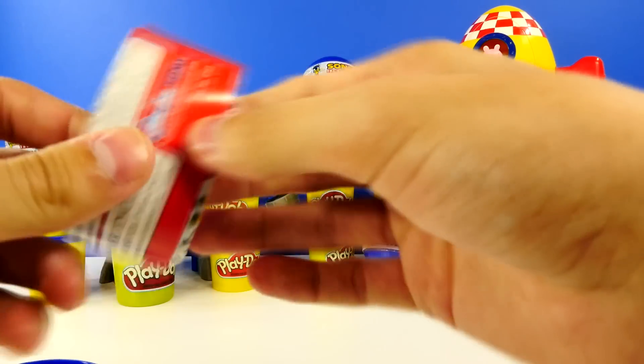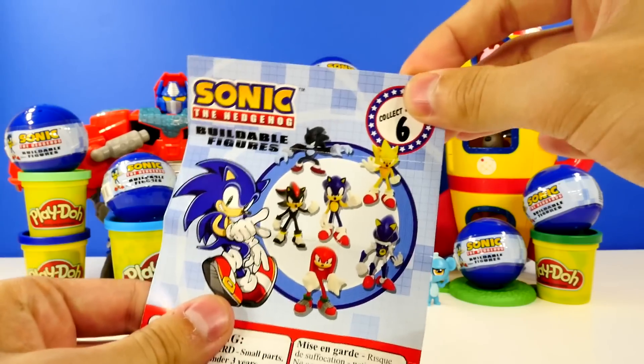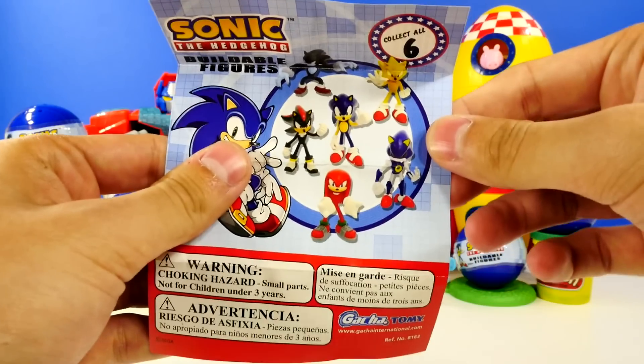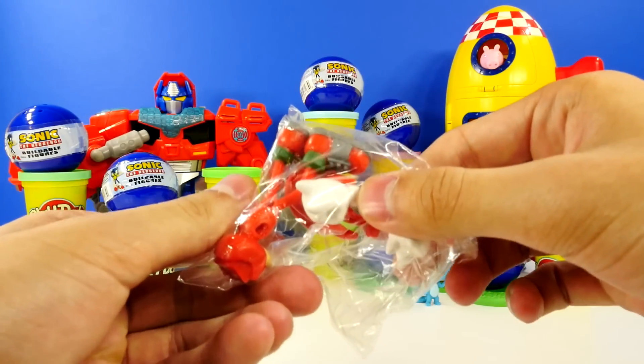It comes with this little piece of paper. There's all the possible hedgehogs we can get. Sadly, Tails is not in this collection, but we've got Shadow Sonic, Gold Sonic, Metal Sonic which is pretty rare. So let's get to building Knuckles.